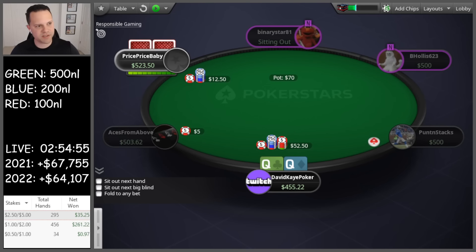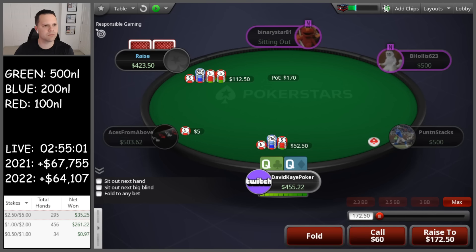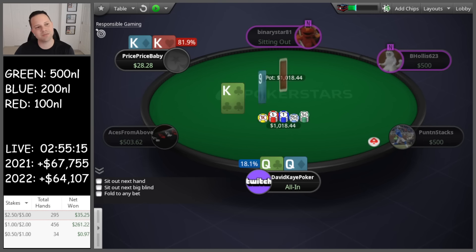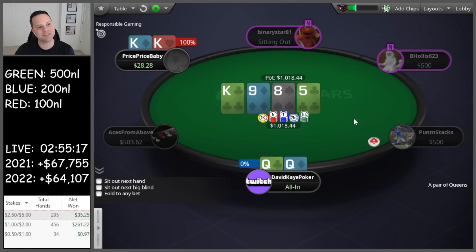We have only four players dealt in here, so this is a cutoff open and we're three-betting queens from the small blind. Let's see — we're going to be jamming if there's a four-bet. He calls with kings. King on the flop too. Brutal, brutal cooler four-handed.